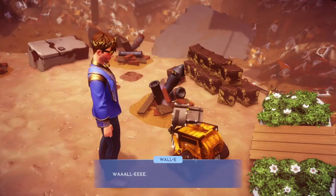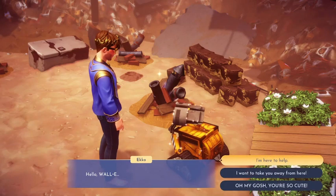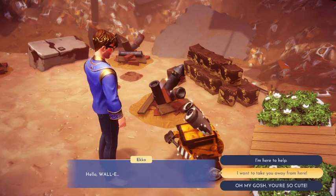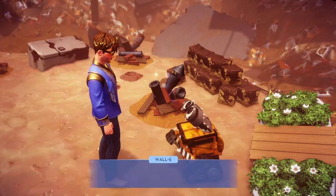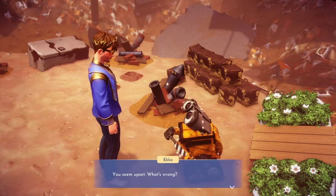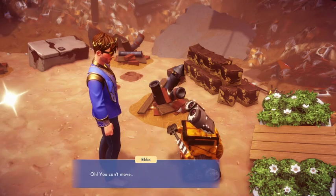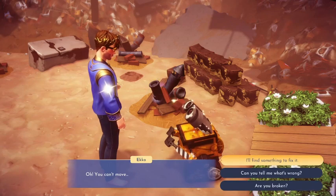Hi there. Let me go. Wally, hello Wally! I want to take you away from here — I'm here to help. I'll be nice because he's skittish. Oh, you seem upset. What's wrong? You can't move? I'll find something to fix it. Can you tell me what's wrong — are you broken? I'll find something to fix it.